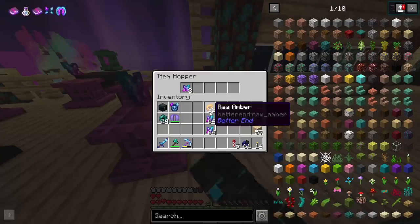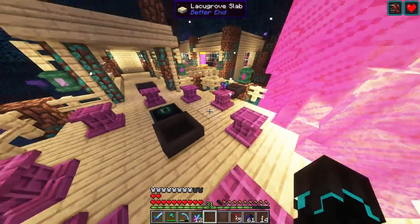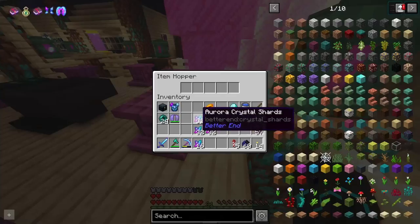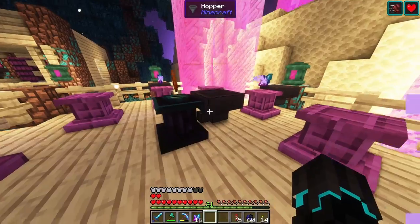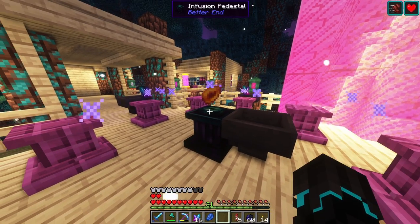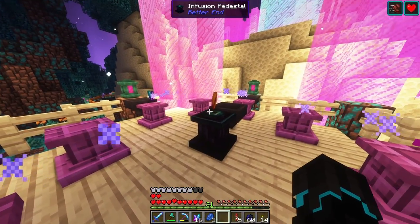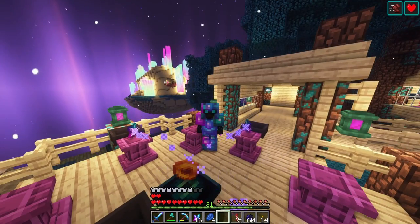I set up a hopper system in the last episode and I'm quite happy with it. It makes crafting a whole lot easier — all I need to do is add the ingredients and then right-click the infusion pedestal when it's done, and it just keeps going. I'm going to sit here and do a little bit of research on where to get those petals from, because we are going to need quite a few.